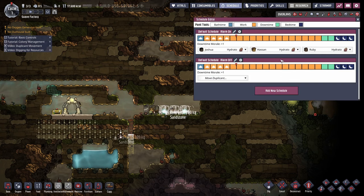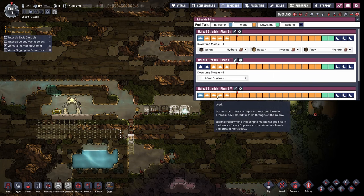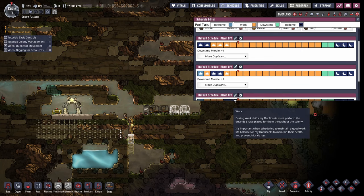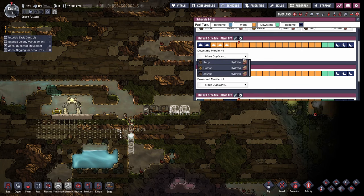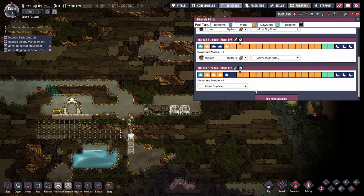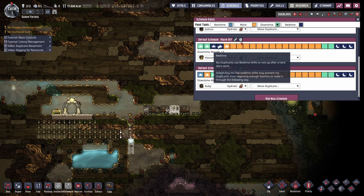My duplicants have a lot of work to be doing, so while that's happening I'll sort out the schedules. In the beginning I like to set up two blocks for eating and using the washroom and two blocks for sleeping. I also prefer to spread the duplicants out over different schedules so there's always a number of duplicants around at the same time, just in case one gets trapped.